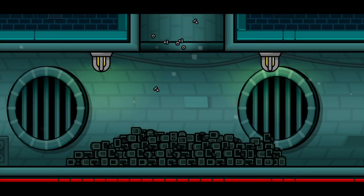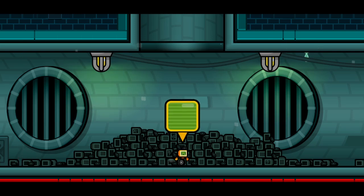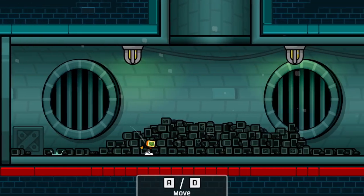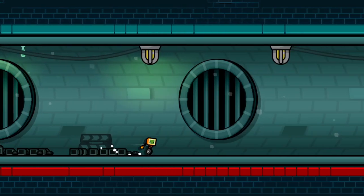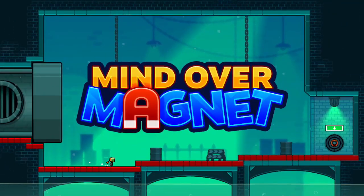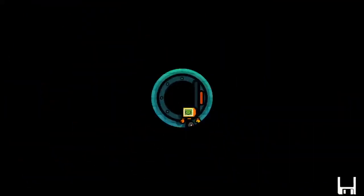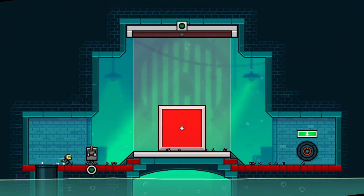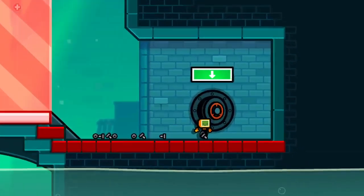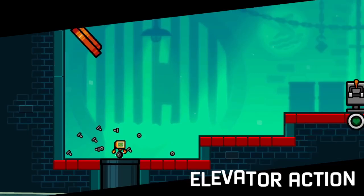There's no tutorial or anything so I'll probably explain it. It looks like a sewer — we're in a robot in a sewer. Mind Over Magnet: space to jump, I need that one. E to use objects. Laws of Attraction — E to use. So red goes, red brings it to it, like magnets. Elevator action.